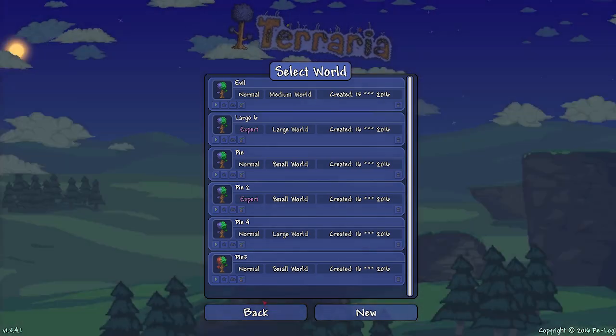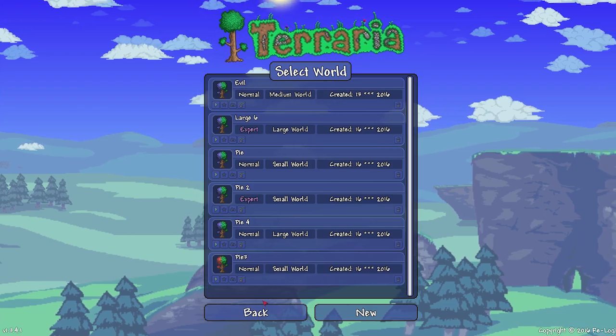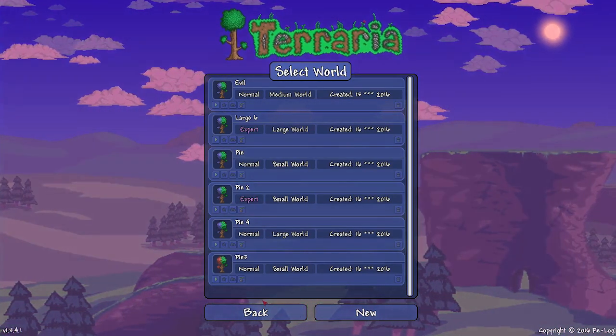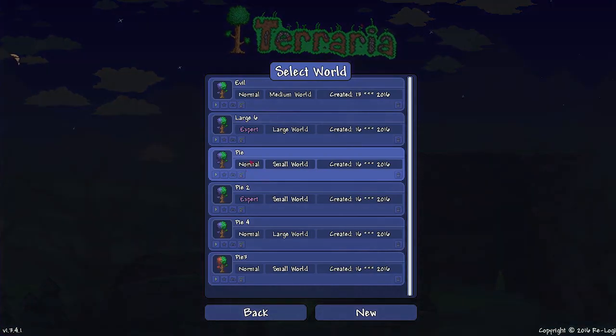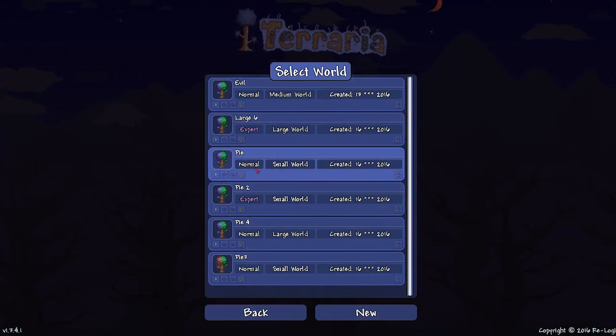So whenever you generate a world now, you have the choice to enter a seed. So if you find an awesome world and you've entered that as a seed, you'll be able to figure out and share it with your friends. I was doing some tests just to see how it works, and I've got some data right here.